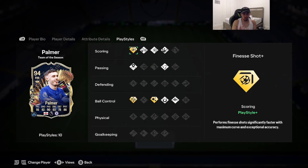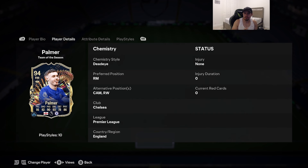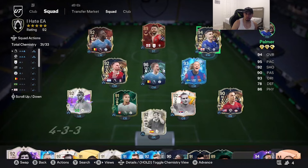The three play styles on gold are flare, technical, and finesse shot. Now, if I'm not mistaken, his Future Stars card had quick step and rapid — this one doesn't have rapid or quick step, which is a bit of a red flag in my opinion. For the chemistry style, it depends on where you play him, but today I'm giving him dead eye — that boosts attack positioning from 86 up to 94, finishing and shot power max out at 99, long shots 92, short passing and vision max out, 98 agility, 93 ball control, 94 dribbling.